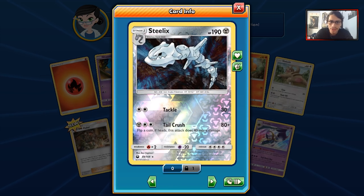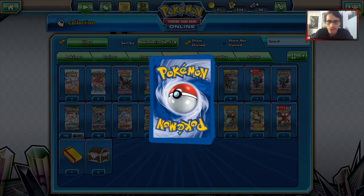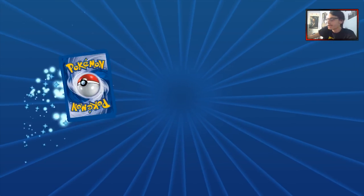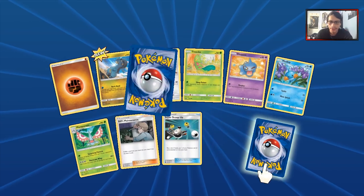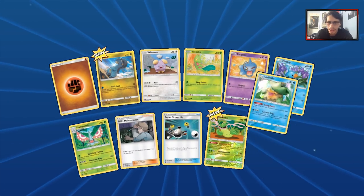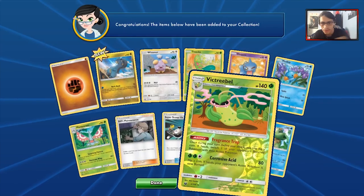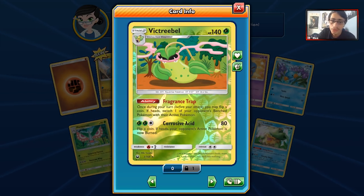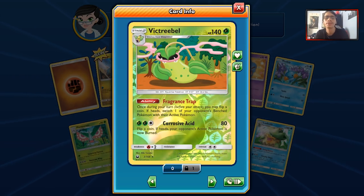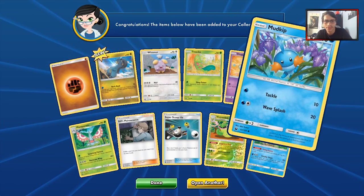I'm going to try out a Steelix deck in the future because I do think Steelix is pretty interesting. It's a Stage 1 with 190 HP, it's pretty strong. We got Victory Bell and our rare is Ludicolo. Ludicolo is always nice, not a bad card at all. Victory Bell — once your turn, you may flip a coin; if heads, switch one of your opponent's benched Pokemon with their active. It's not a terrible ability though I doubt it'll see play.